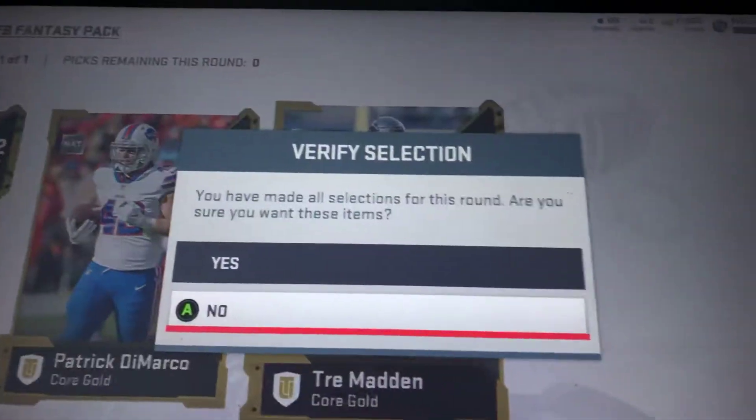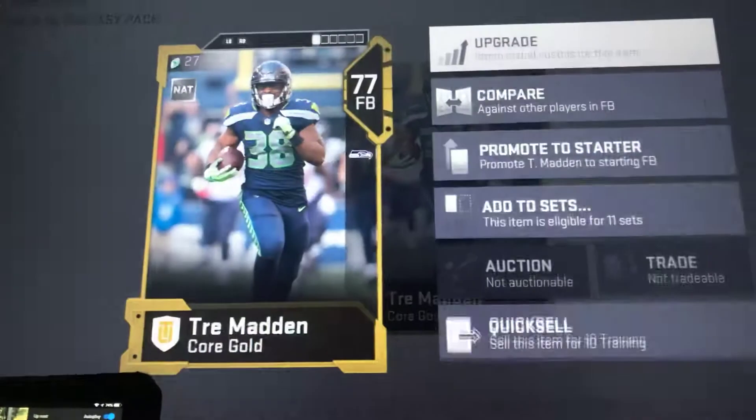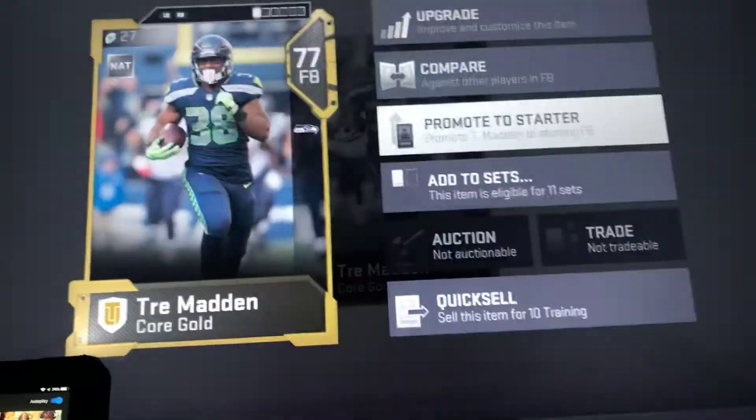We're gonna do the gold pair packs. Jerron Brown is gonna be a person we'll be picking up. And we're gonna go with the gold fullback because I do need a new fullback. I like running the fullback dive at the one yard line, so I'm gonna need one with speed. 77 overall fullback. Trey Madden - that's what I'm gonna be picking. Now I'm gonna check out his stats. 79 speed for a fullback - not bad, not bad.